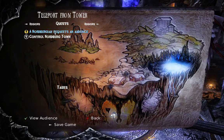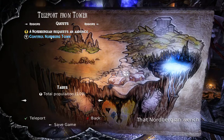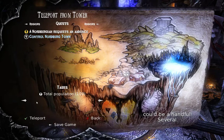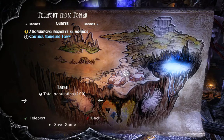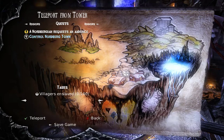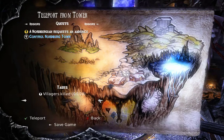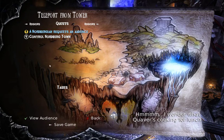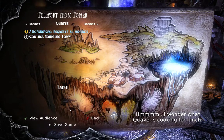A Norbergian-controlled Norberg town — a Norbergian winch could be a handful. Several. Past population of a hundred — I need to enslave a hundred villagers in there. I ain't killing the villagers. I wonder what Quaver's cooking for lunch.